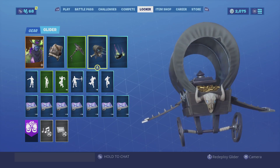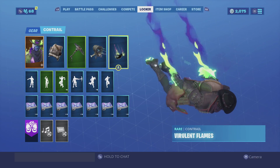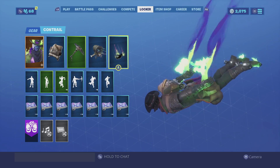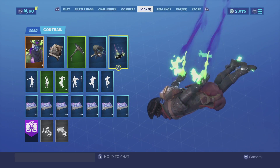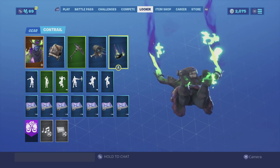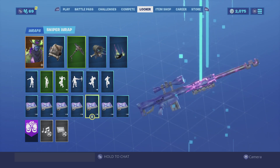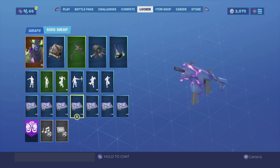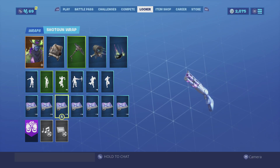For the contrail we are going with Very Room Flames — the contrail really does match him perfectly, especially when he does have that zombie look to him. For the wrap we're going for the Fiend Wrap — he does have those colors when you progress throughout the game and it looks really well, so just showcase.